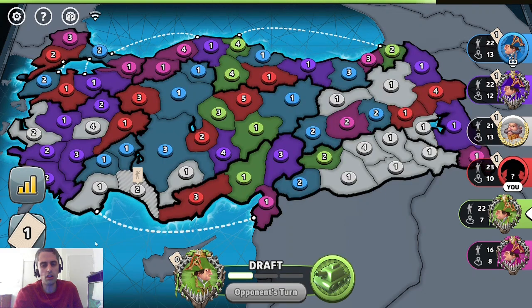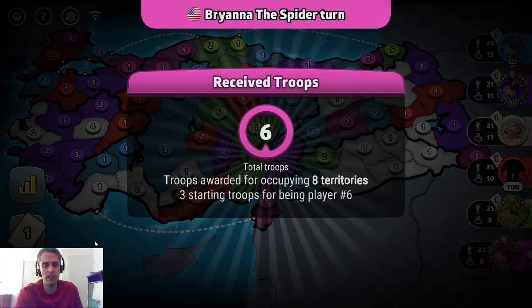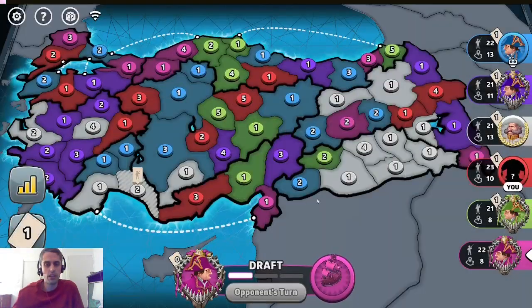These are huge continents right here — absolutely massive continents. It's going to be extremely hard to hold them. For that reason, this map is considered a very advanced map, and players are better off trying to spread out as much as they can around the board.